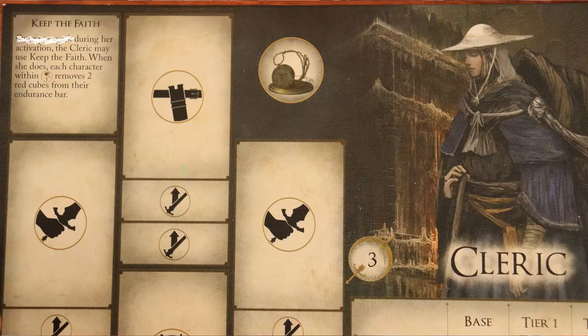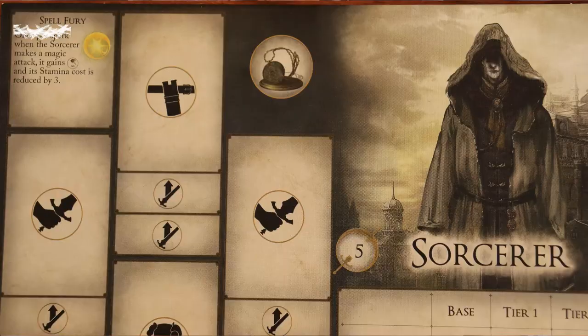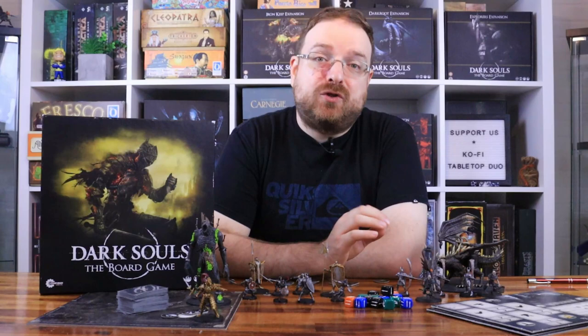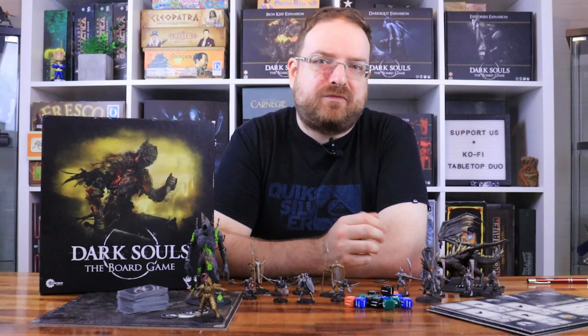For the cleric, this character and each other character on the same or adjacent node heals 2 damage. For the mercenary, you get the attack of one of your equipped weapons to cost 0 stamina. For the sorcerer, its next magical attack gains infinite range and costs 0 stamina. And for the deprived, you get to exchange any number of equipment cards between your dashboard and inventory without visiting Blacksmith Andre. Those three classes no longer have the once-per-spark restriction, which is a good improvement.